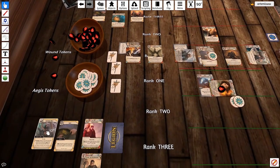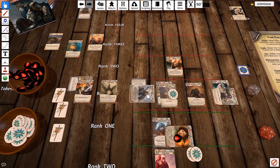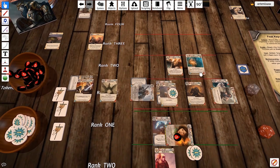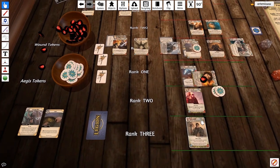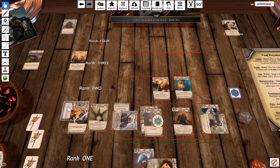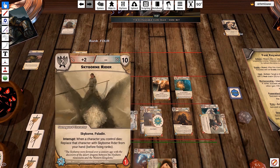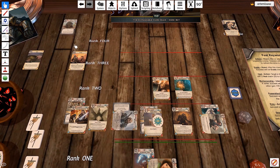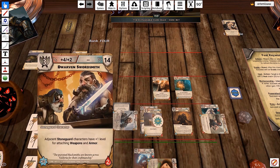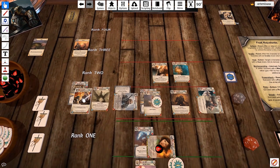Back to Nokura's turn — still got some things to attack with. Forgot about this gentleman on the side — adjacent Stone Guard characters get plus one level for attaching weapons and armor. He's not a fighter, he's just a Swordsmith who helps others, but he's got a good attack — 14 defense. This character is going to make an attack against her. We roll the die — 14 plus four is 18. 18, that is a hit. When we hit, we can Cleave — when this character kills target character. He didn't kill him, so he's just going to do one wound. Then he can do his second attack — critical fail, nothing happens.